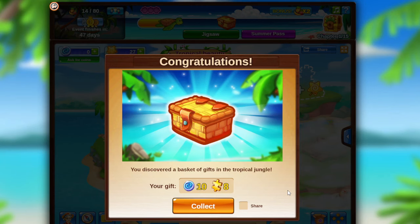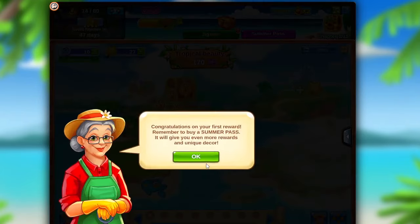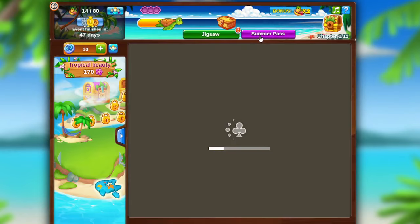For completing chapters of the contest you will receive special items for island tasks — for example jigsaw pieces, paints, shovels, or compasses. There are 16 chapters in the contest. You can get even more prizes by getting yourself the summer pass.